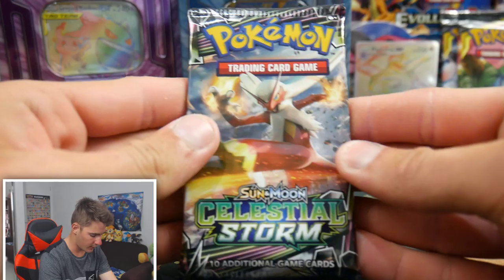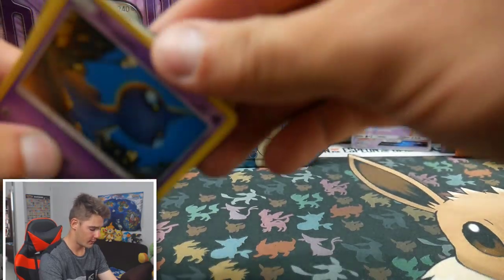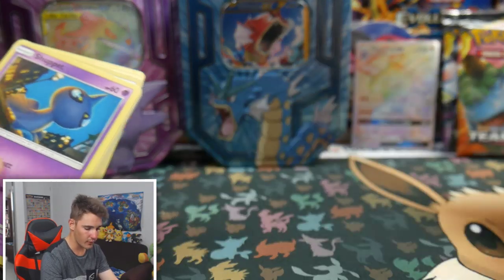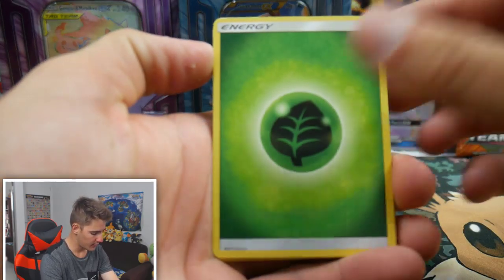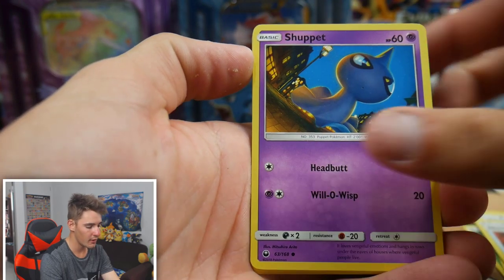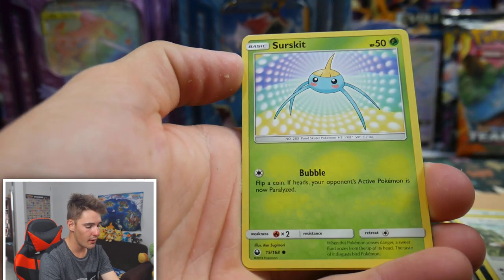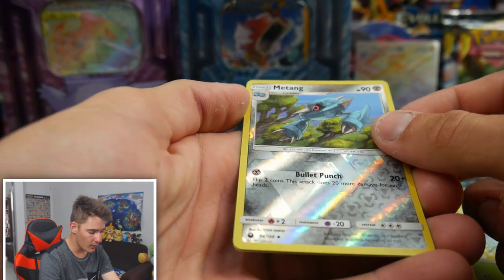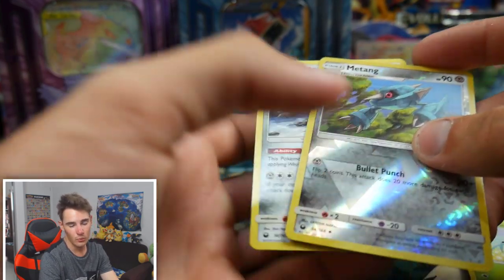We'll open up this tin first, going with the Celestial Storm since that's the only one we've got in there. There's the code card for you guys — let me know if you get that in the comment section below. We have a Leaf Energy, Sableye, a Kecleon, a Hustle Belt, Shuppet, a Mudkip, an Alolan Rattata, a Slakoth, a Suskit, Metang Reverse Holo, and a Registeel.